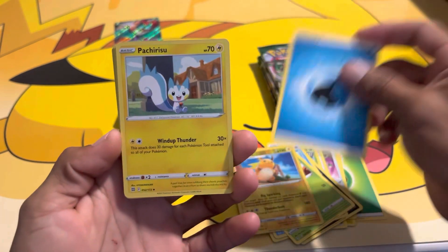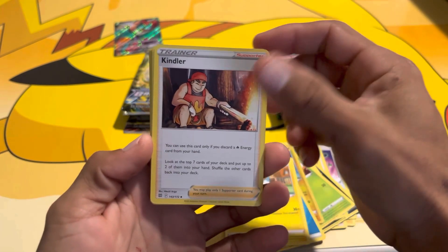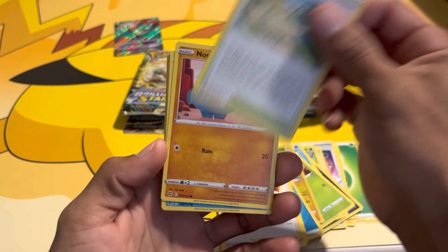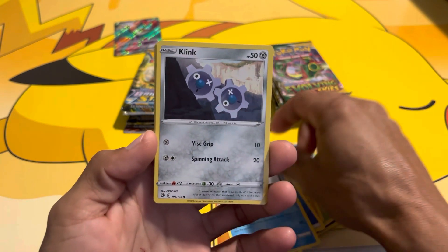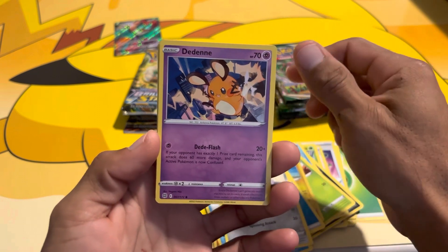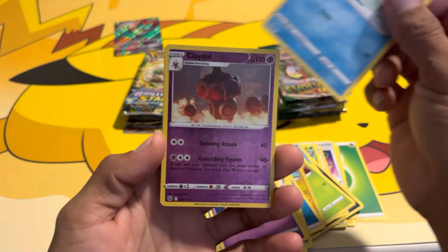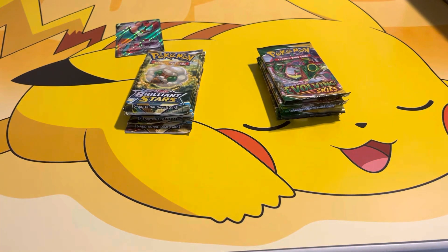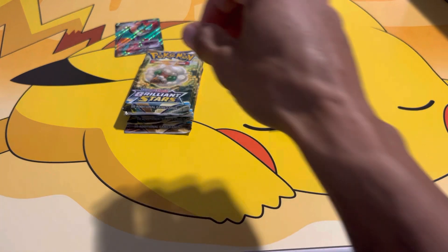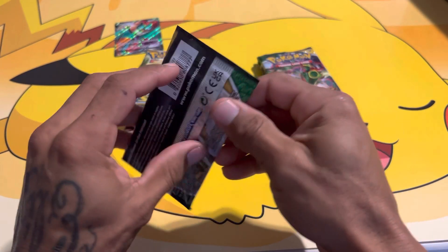Now we're opening Brilliant Stars. We got a Water Energy, Kindler, Collapse Stadium, Nosepass, Snorunt, Klang, the Den, Acupcha, Claydol. It'd be really nice to pull that Umbreon or that Charizard from Brilliant Stars.